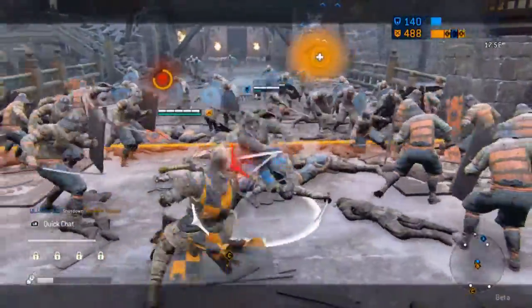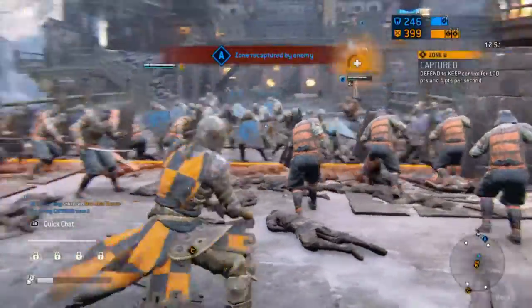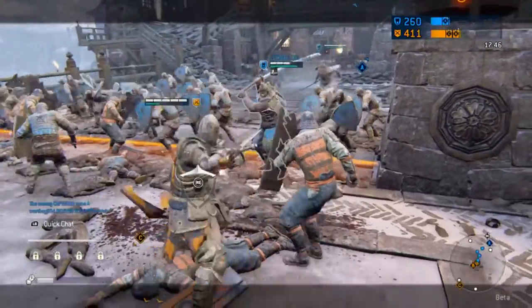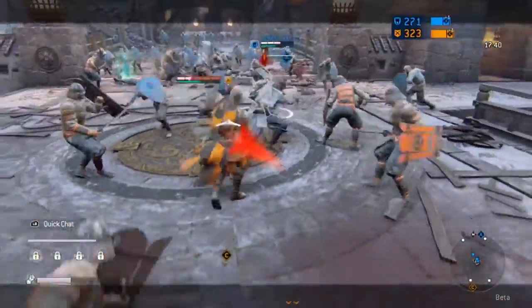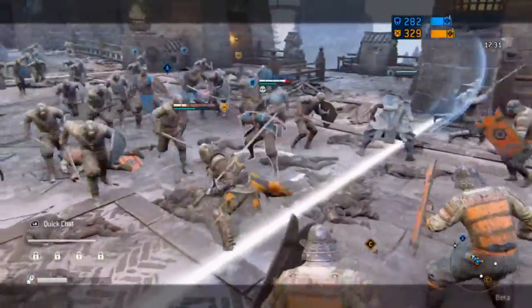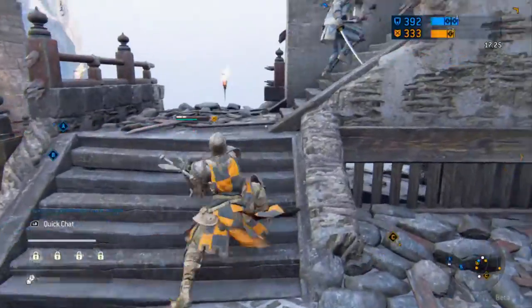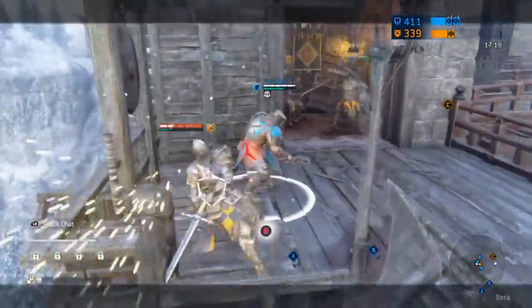I don't like the shield guys and I don't like the samurai heavy. I've played a little with each and I'm not a fan. I do kind of like the heavy Viking for 2v2s and 1v1s, but other than that not really. So I've narrowed it down to four characters: Nobushi, Orochi, Peacekeeper, and Warden. There are also some characters coming out with the full game — Valkyrie is one, and she looks like a character I'd be interested in trying.